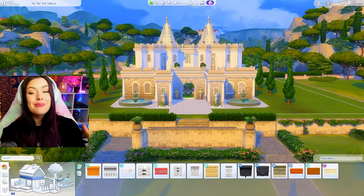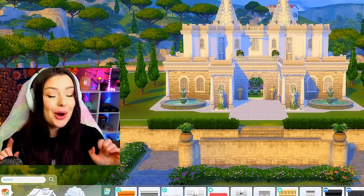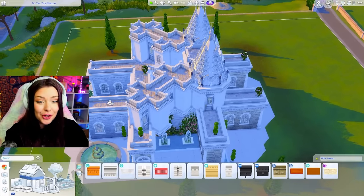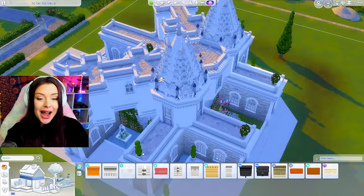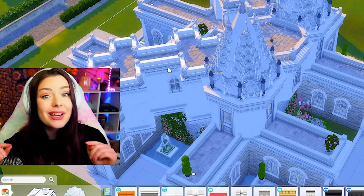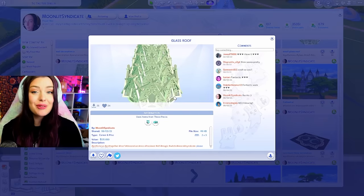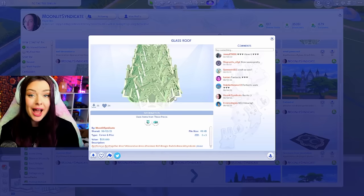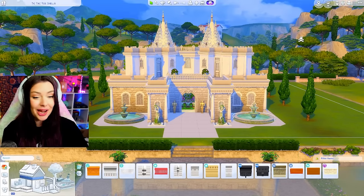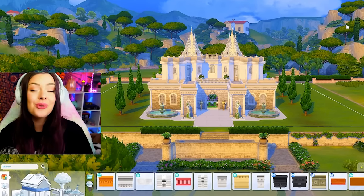I'm back outside — before I do my landscaping and finish this build off, I want to show you what I did with my roofing. I actually downloaded this off the gallery. Look how detailed and beautiful my roofing looks — it really pulled everything together. I made a video on how to download Sims 4 gallery custom content; I downloaded my roofing from this user here. Check that video out if you want to see how to do that and put the roofing on. Look how beautiful it looks!